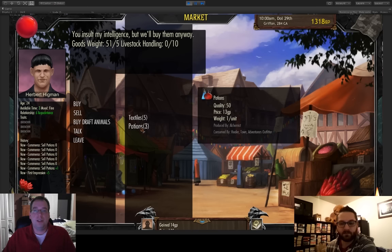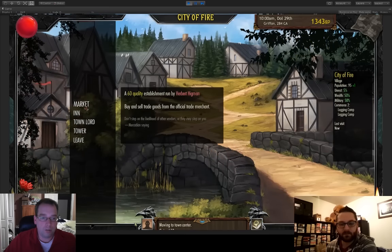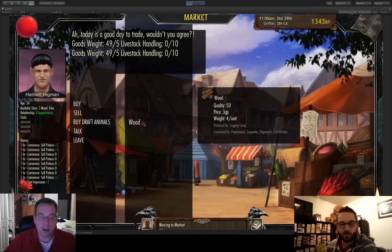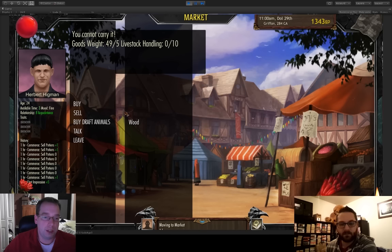13 gold pieces isn't very much money — this is the balancing stuff we still need to do. We can also buy from town: since there's a lumberjard here we can buy wood. But I'm getting an error — I can't buy any more wood because I can only carry five weight. I have tons of weight because I cheated and gave myself a bunch of stuff for this demo.